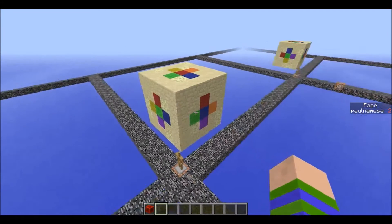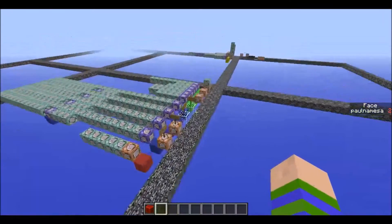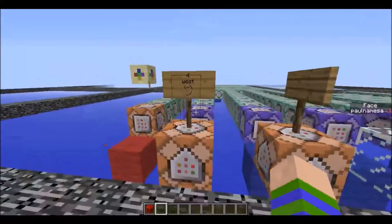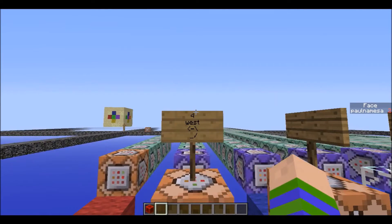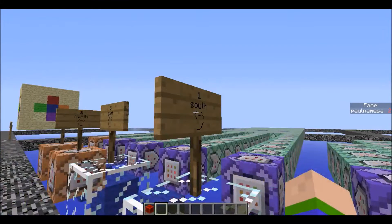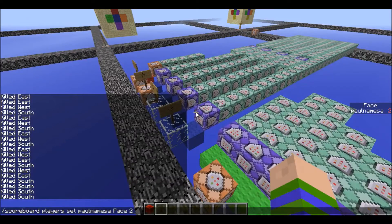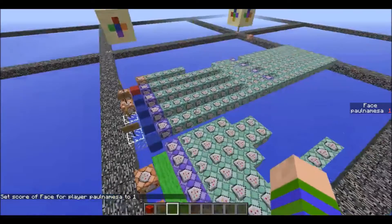That's just to give you a reference and confirm that the cube is actually being rotated. I have some options: I can rotate it this way by setting my face to four, this way by setting my face to two, this way by setting my face to three, or this way by setting my face to one. I'm going to set my face to one and then place a redstone block here.